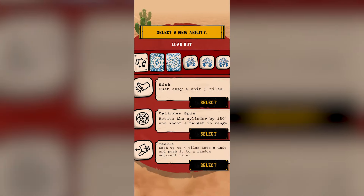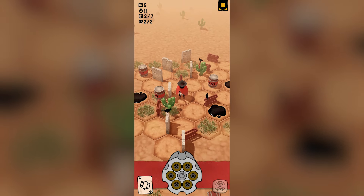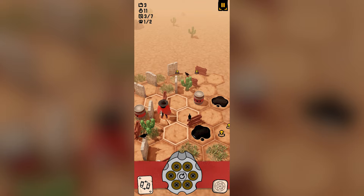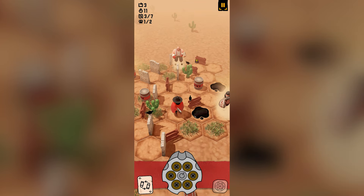Let's get a new ability. What abilities do we have? Push away a unit, rotate the cylinder, and dash up to three tiles. Very interesting - let's do the cylinder spin. I like the idea of that because we did get caught out when I could have used one of the rounds right there. So let's have a look around where they're going to pop up from - here, there and everywhere. Let's move to here and see how that happens.